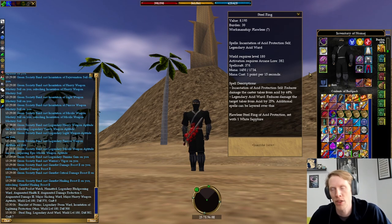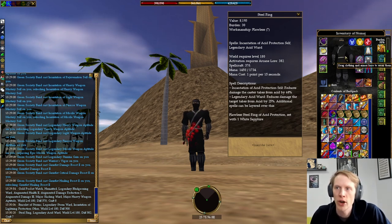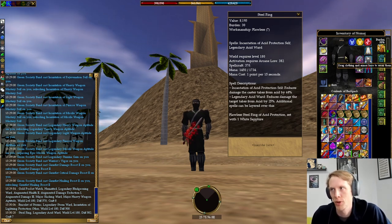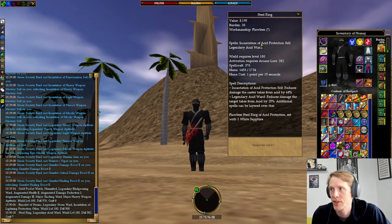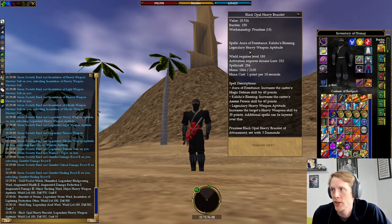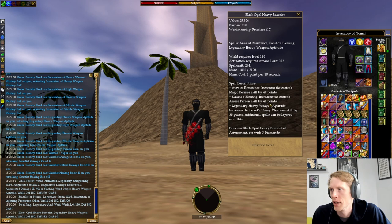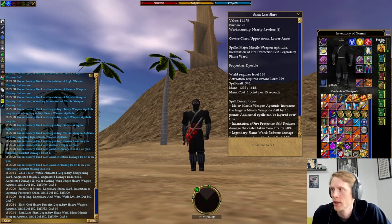Basically what I'm trying to accomplish with my jewelry and clothing is to get all of the level eight life protections, because those are super important. I have a ring with acid protection and legendary acid ward, and a legendary heavy weapons bracelet with aura of resistance and assess person buff, which is super important.